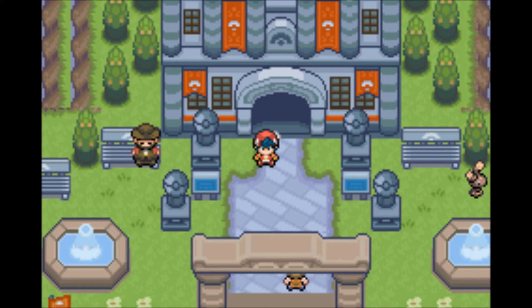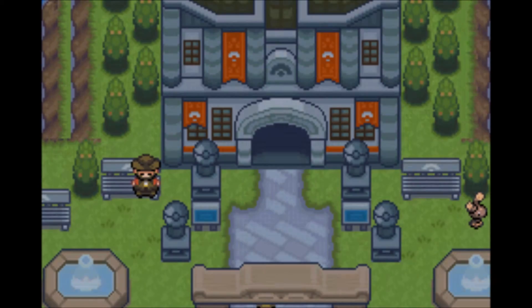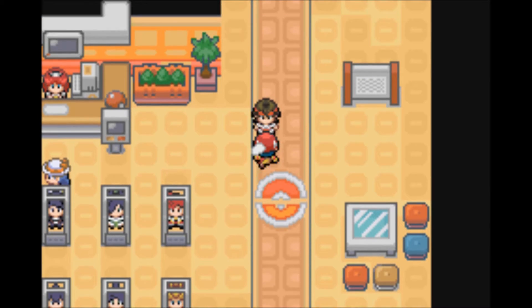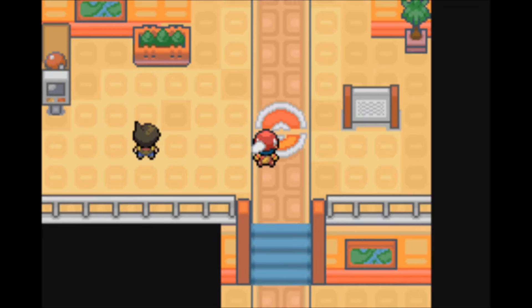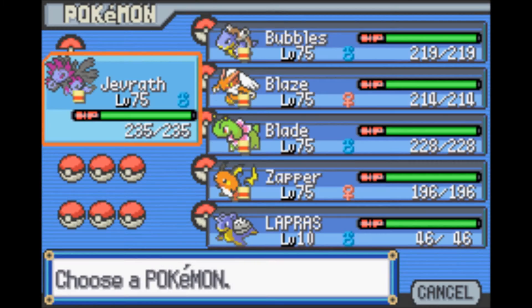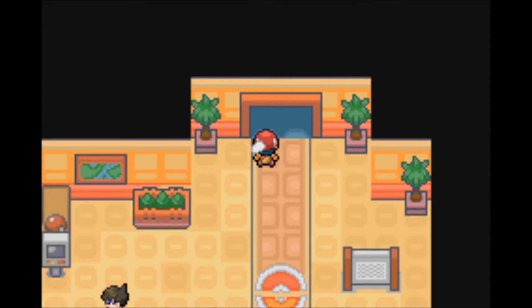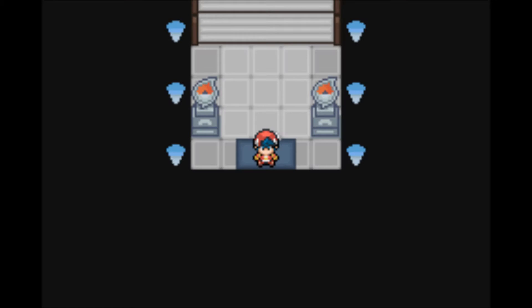Hey guys, welcome back to Let's Play Pokemon Lite Platinum. On the last episode, we made our way here to the Loren Championship - basically the Elite Four of the Loren Region. I trained up my Pokemon to level 75, as you can see here. And now we are ready - well, I'm not sure if we're ready - but let's go ahead and take on the first two Elite Four members of the Loren Region.